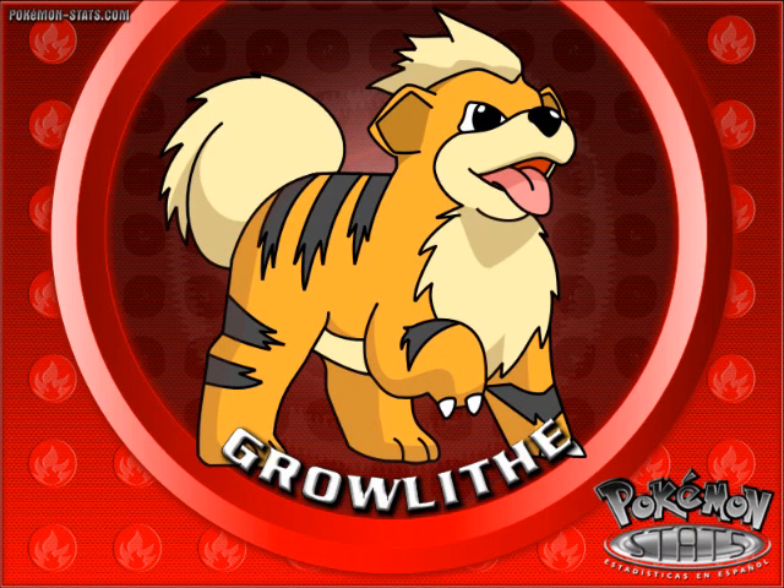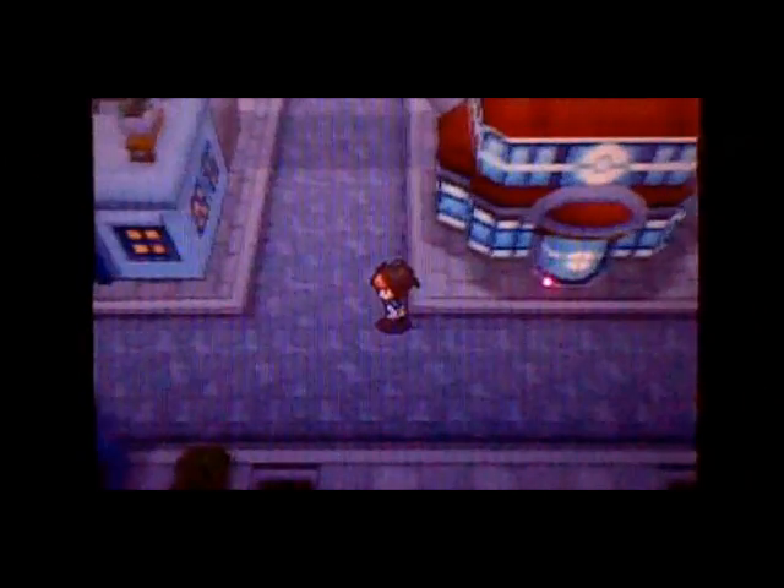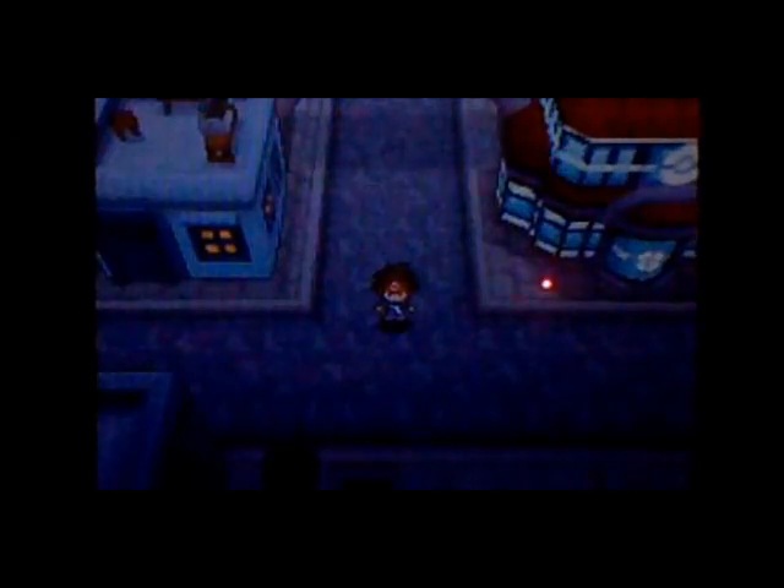Hello viewers and welcome to how to catch and find Growlithe. Growlithe is an awesome fire type Pokemon. He's called the Puppy Pokemon. He is in Burbank City, the complex below it, at about level 11.